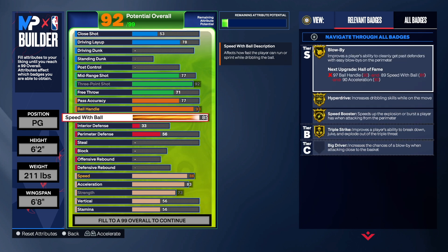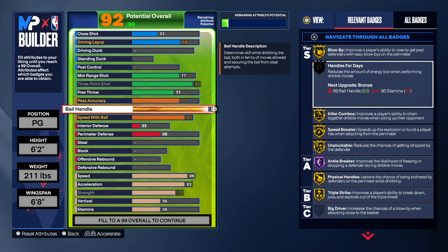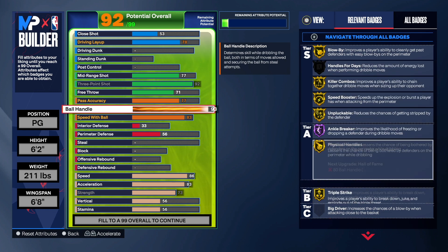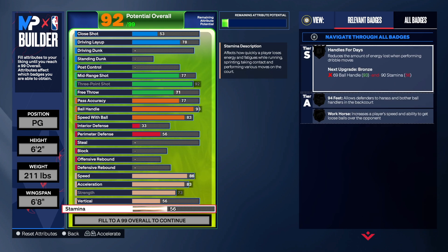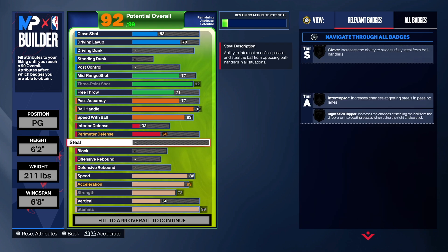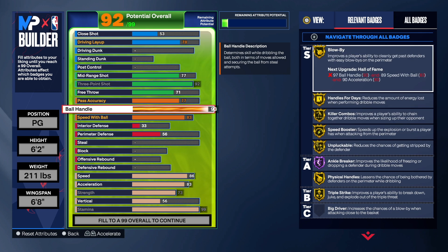With speed with ball at 83, that's what we need to turn those badges from silver to gold on Blow By, Hyperdrive, and Speed Boost. You will be able to cook up — look at that Hall of Fame Ankle Breaker! And we're going to have Gold Handle for Days. These badges aren't lacking anything — gold everything and one Hall of Fame badge. You can't ask for anything more than that.